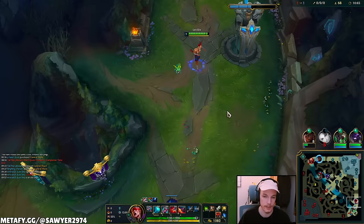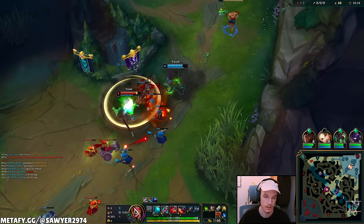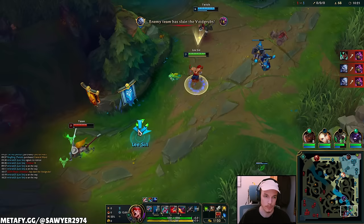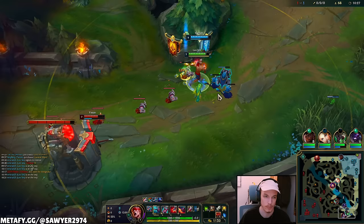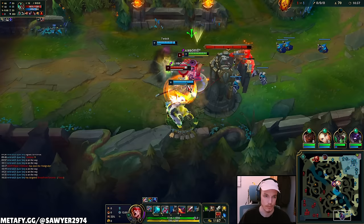Now we need to be in a bush to let him fully engage on the Twitch — there's the knock-up but he backs right up. I'll push the wave then try to attack. We have Alistar coming too so chances are good. With the jungler and support topside, pretty simple — kill that guy.